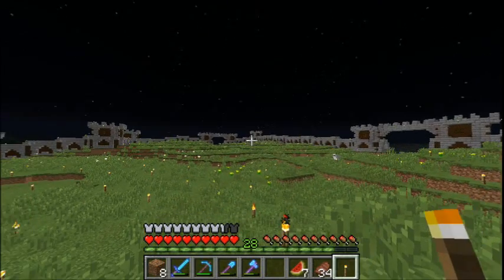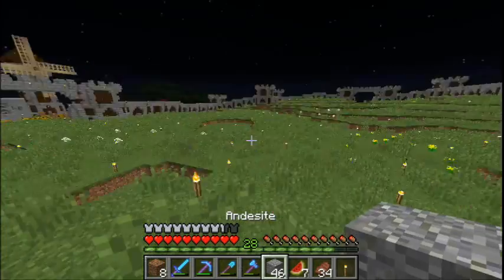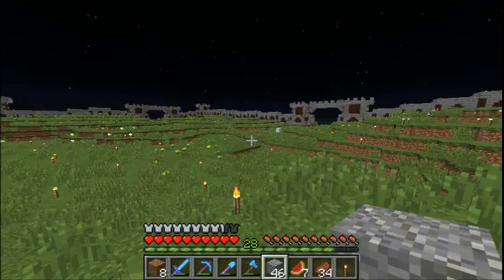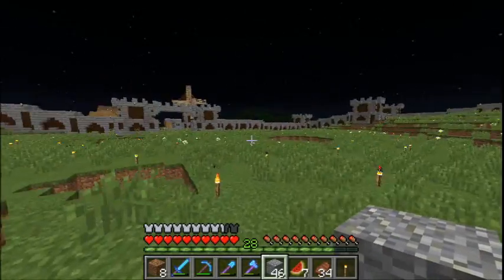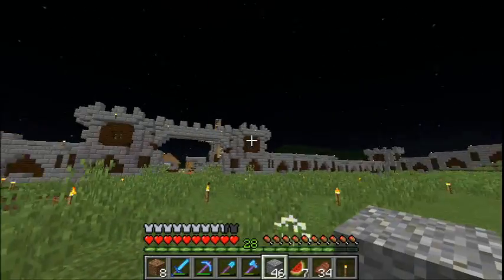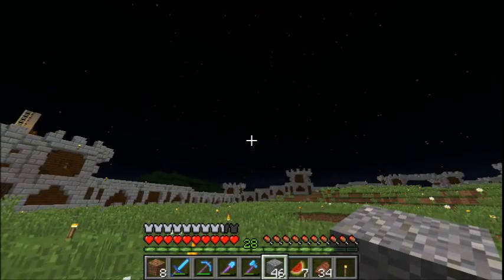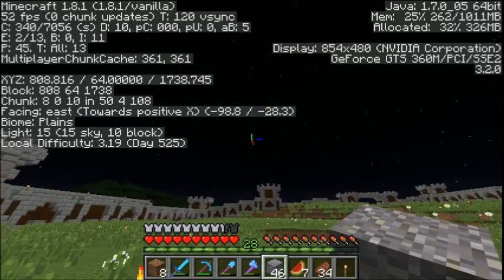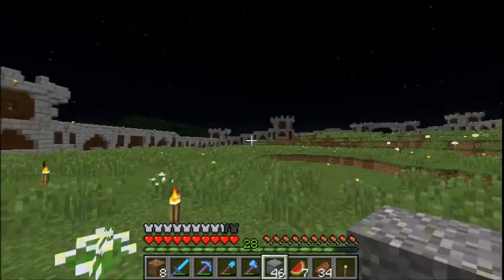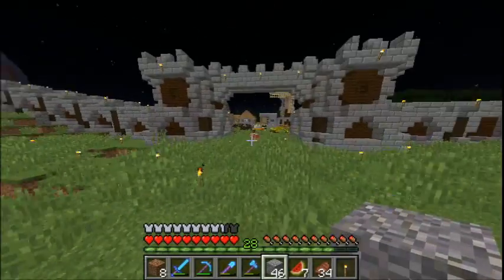So I'm going to walk you through how I'm going to lay out the roads. This might be temporary but let's just go with it. My plan is to connect all three entrances — east, north, and south gate. Over there there's just a big mountain covering.